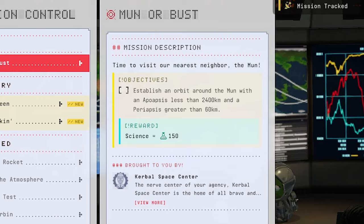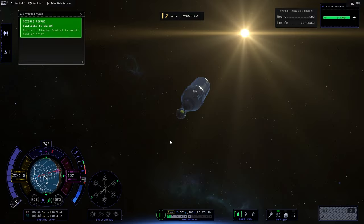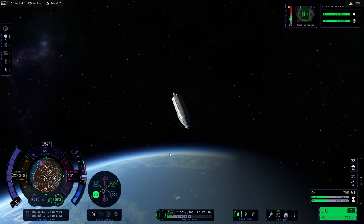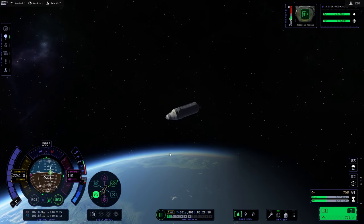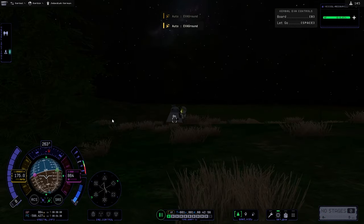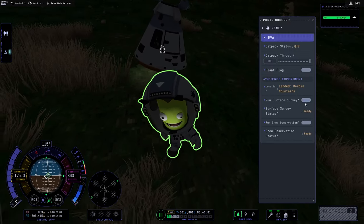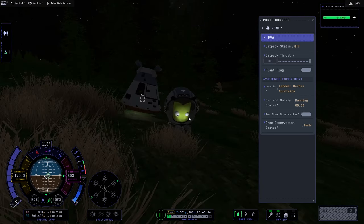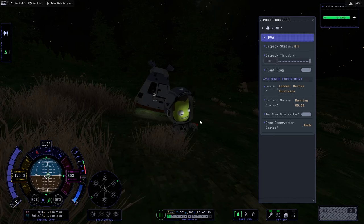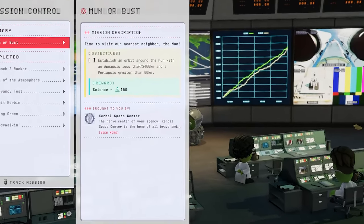Next up we need to do a couple of things: EVA while in Kerbin orbit — a nice easy one, done and done. And for style, let's do a little spin again. Flipping over and getting ready to come back in. We land in a new biome so might as well hop out and get a little bit of science — we'll probably end up scooping up a little bit of dirt. Then it's time to get back in and head back to the Kerbal Space Center.